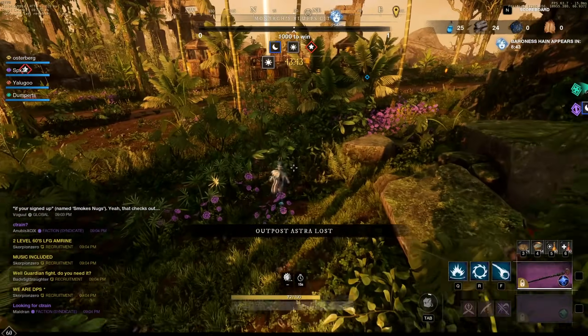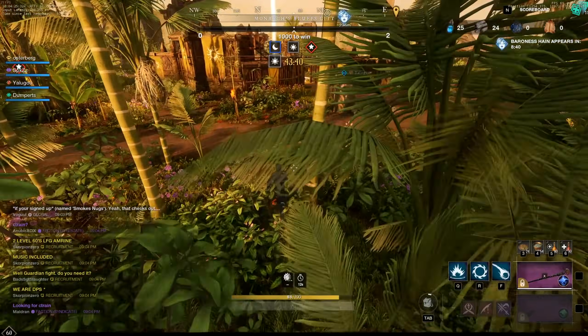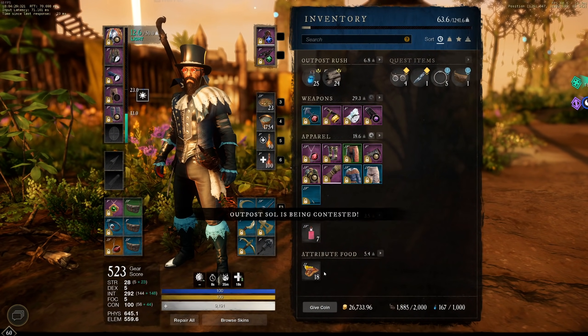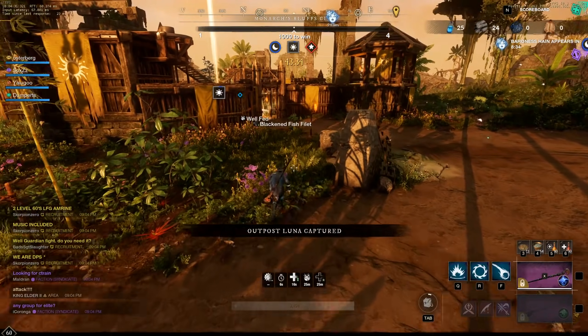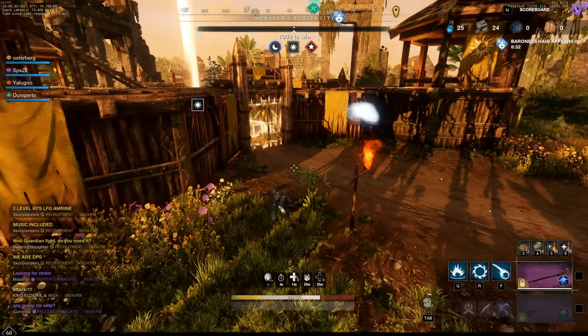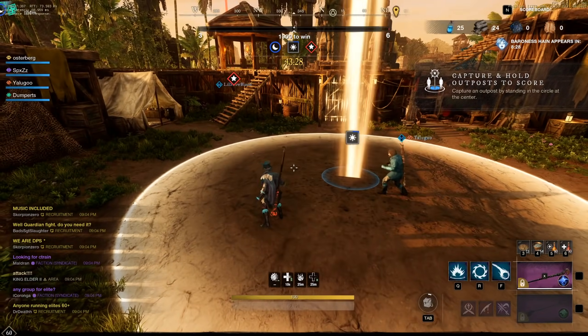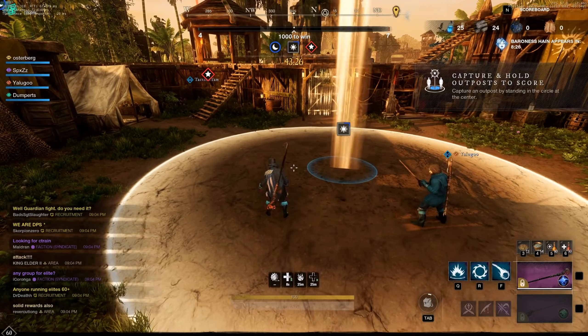I think the rewards are what they legitimately should be at, and I think Outpost Rush is probably the best content currently in New World, full stop. A couple of the dungeons are really good and up there with it as well, but Outpost Rush is the top-tier content you can do in New World in my opinion, and hopefully they come out with more stuff like this.